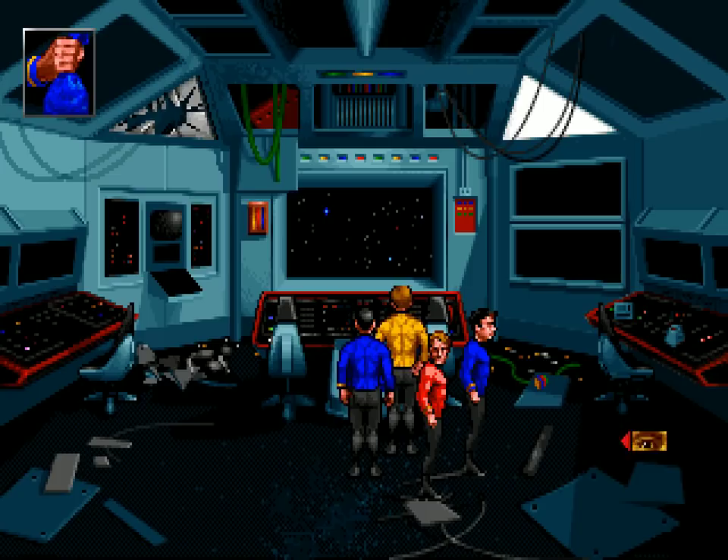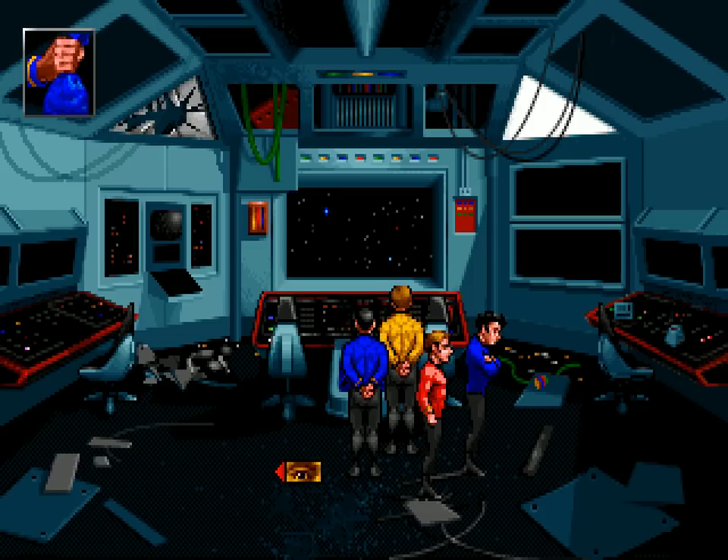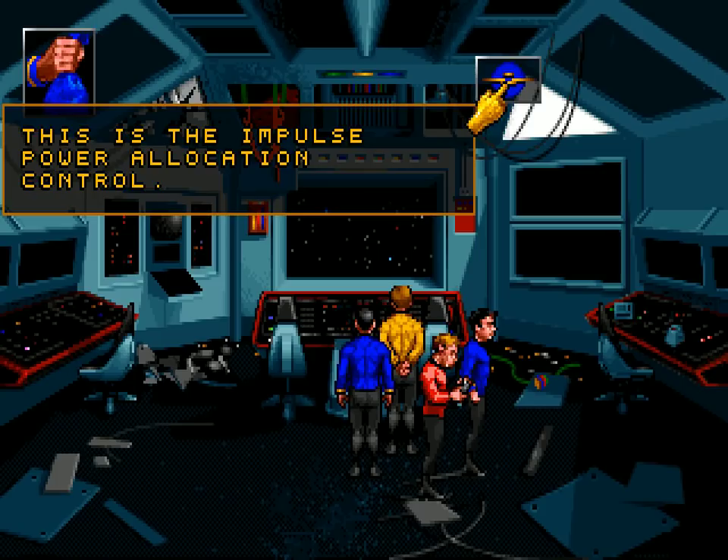Auxiliary control. Don't remember that looking like this in the original series — this looks more like a mini bridge, almost like the TNG battle bridge. This is the Republic's auxiliary control room. It appears to be in better shape than the main bridge. That is good, because we do need some functioning controls and computer systems.